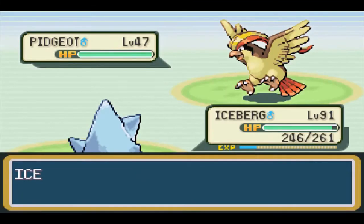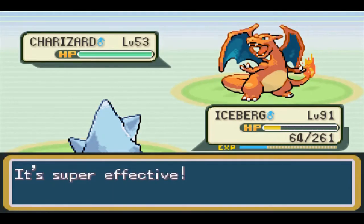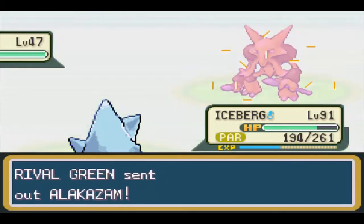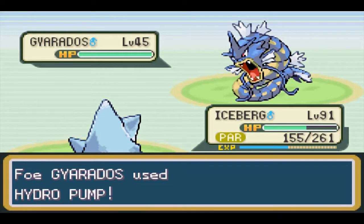Our final fight before the Elite Four went surprisingly well. We took heavy damage from Charizard's Flamethrower, but he'll have Fire Blast for the final fight, which has a chance of missing. Exeggutor was a little troublesome with his status move, but it never impeded the match, as we defeated our rival fairly easily.